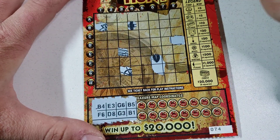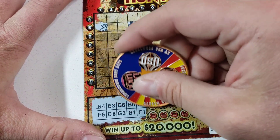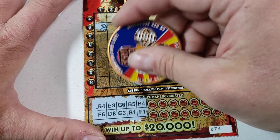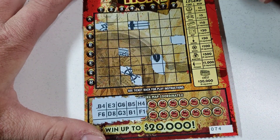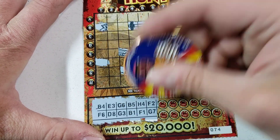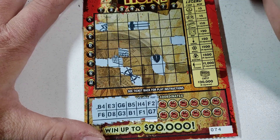Hey, at least we finally got a winning ticket — that's awesome! We finally won. Let's see if we can go back to back here. H4, F1. H4 — a little steering wheel, which is a hundred bucks!